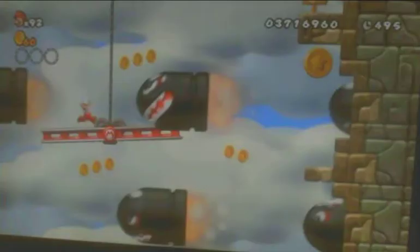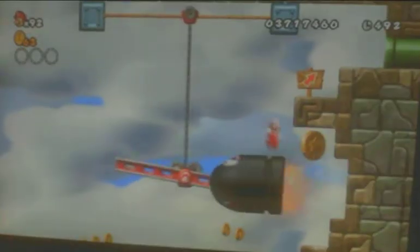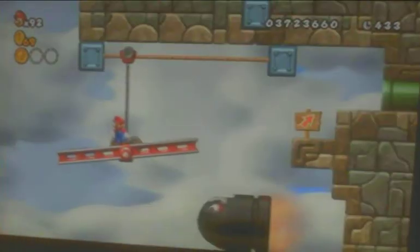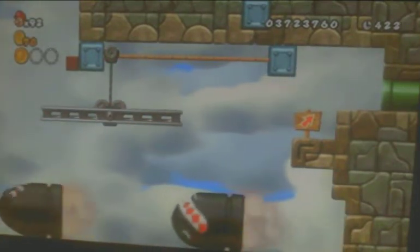7-Tower is hiding 3 Star Coins and a secret exit. The third Star Coin is at the right where these giant Bullet Bills are. You're going to want to try and aim for this platform if you're unable to make it back onto the lift. The second Star Coin is right next to it at the top of that section. You're just going to want to hit a few invisible blocks and then get above that area, and then you'll be taken to a separate area where you can get the second Star Coin.